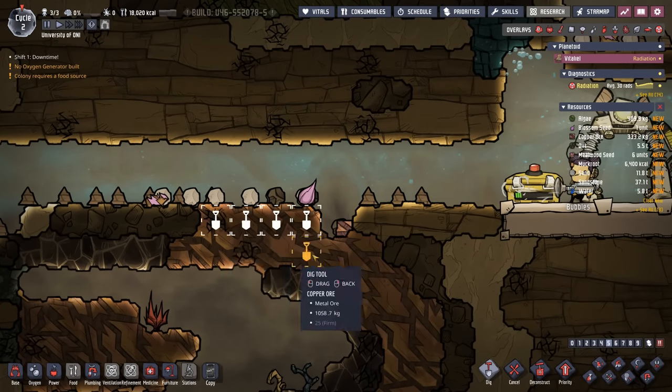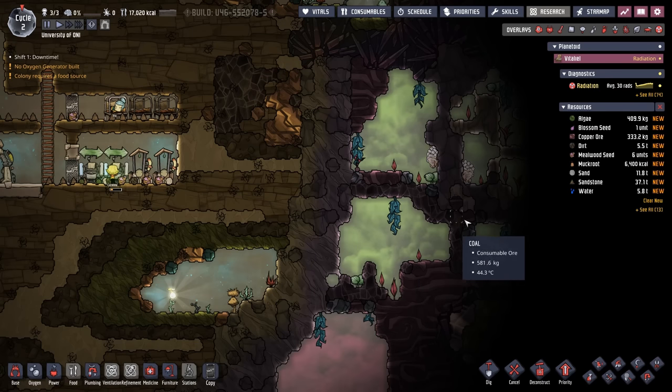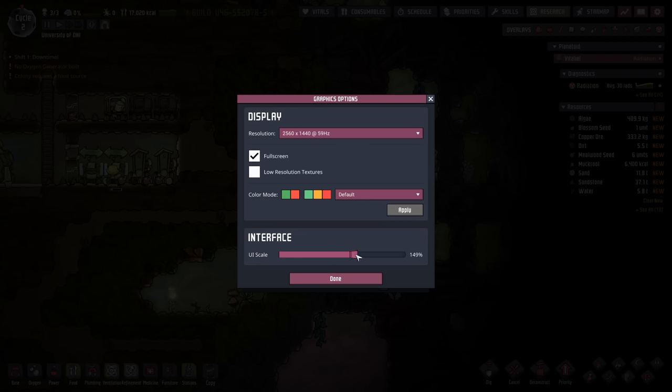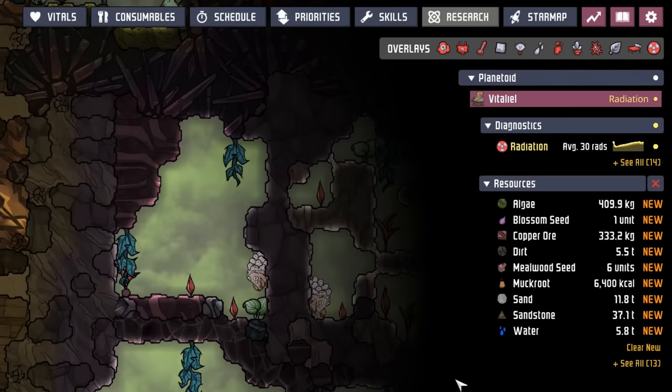That means we're going back to our metal ore pit. Let's dig up more than one tile this time so we have a small surplus of copper ore. This makes me want to highlight the resources pane on the right-hand side of the screen. Mine is this size because I have the UI at 125%, but if you go into game options and graphics you can change this size to be much larger or smaller. As we've discovered new materials, they've popped up in this resource pane.